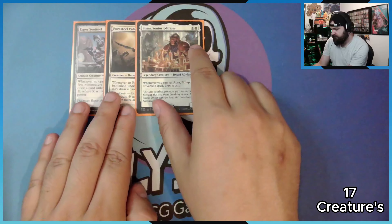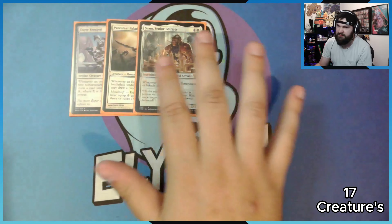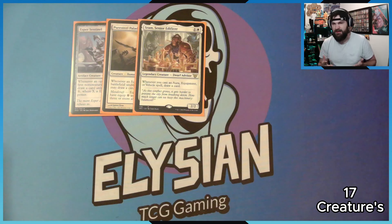Then we have Sram. Whenever you cast an artifact or vehicle, draw a card. This triggers on cast. I only really use the artifact — I don't use vehicles because I think vehicles are bad. My personal opinion — they're bad.